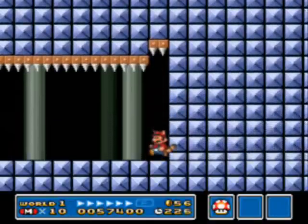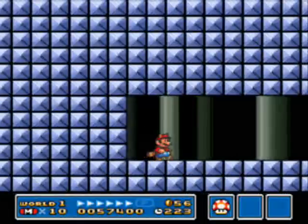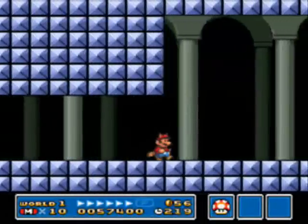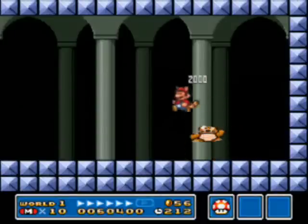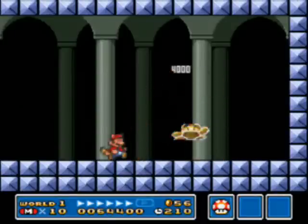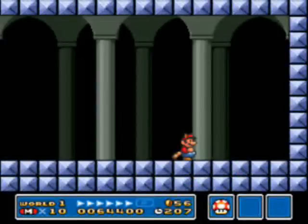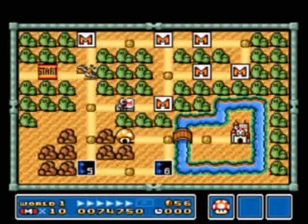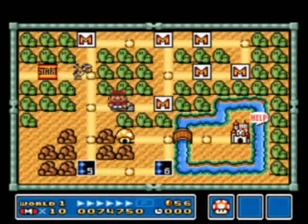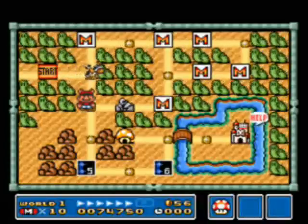I always got scared those spikes would hurt me no matter what, but I was a kid so I didn't know any better. And here we have the fortress boss, which is Boom Boom. Boom Boom is actually supposed to make a reappearance in Super Mario 3D Land, the new 3DS Mario game coming out soon. The Hammer Bro never makes it up there — I've never seen the Hammer Bro make it up that far.